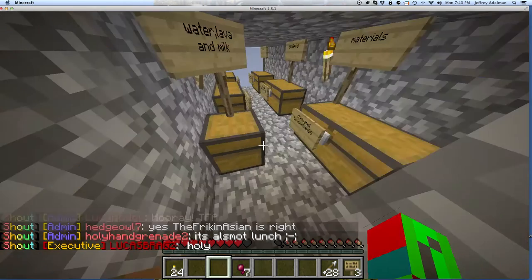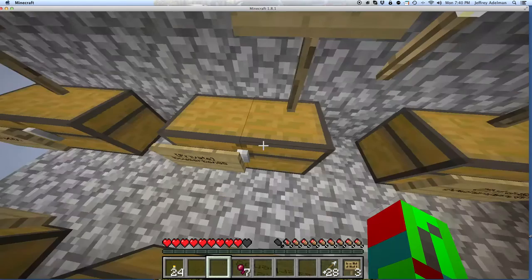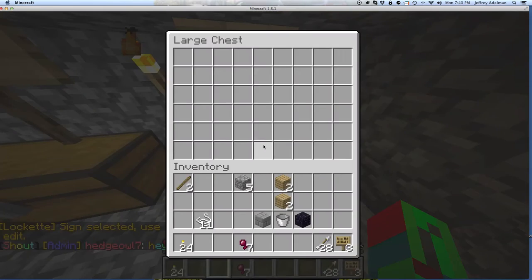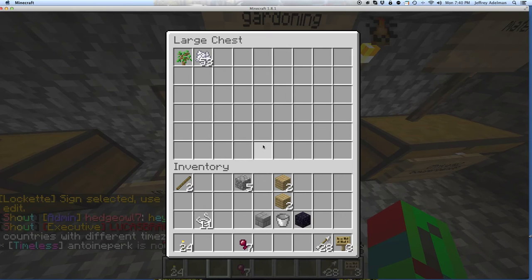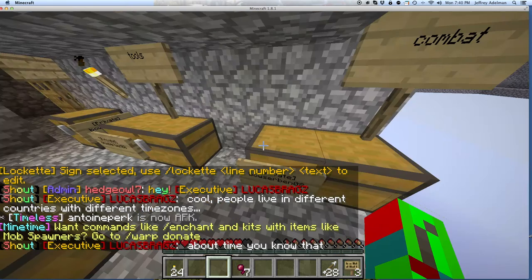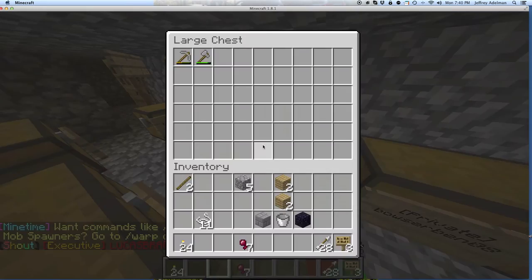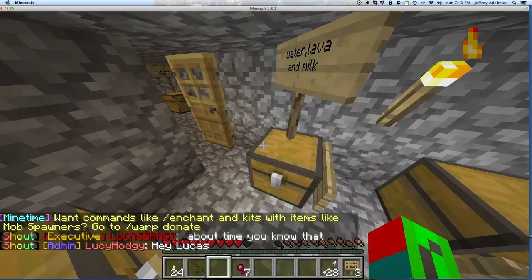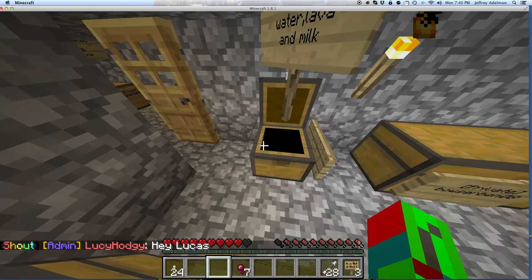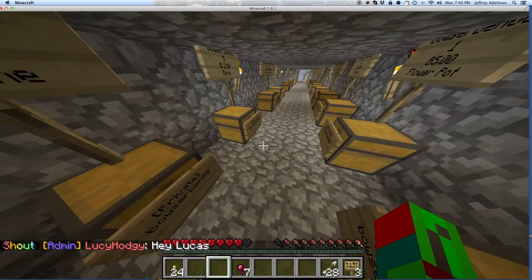Also I have a chest system that I started over here. These are my materials, these are my gardening stuff — oh, there's nothing in there yet. These are my gardening stuff, this is my food, this is my combat, tools, and water and lava. I haven't finished setting this up, so I might show you when I finish.